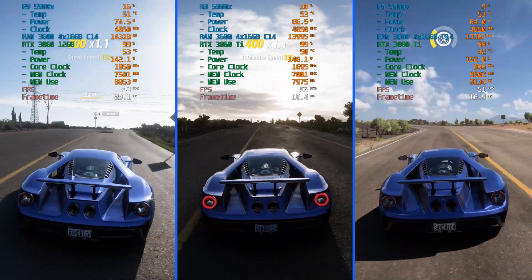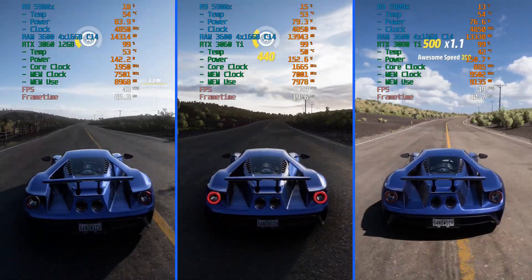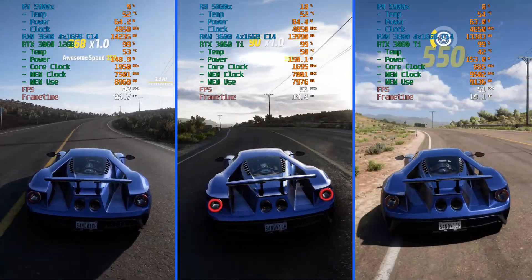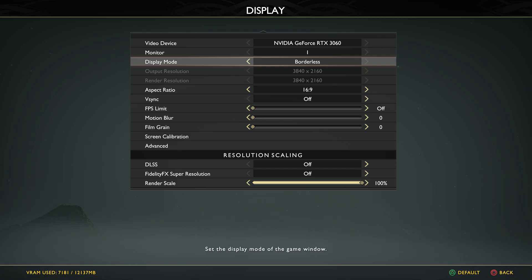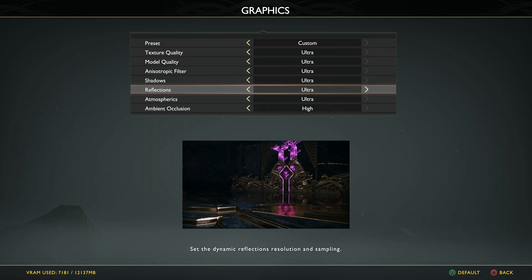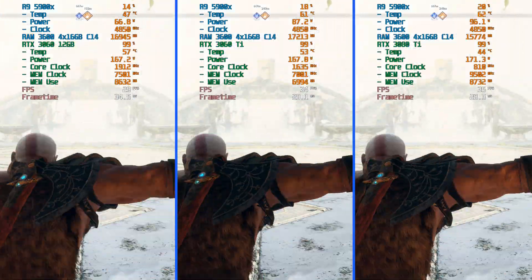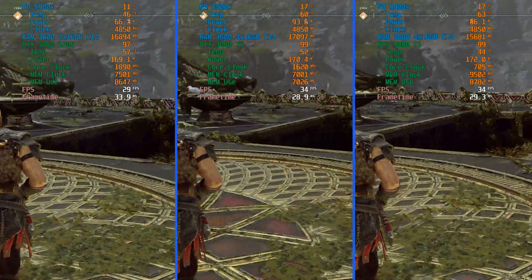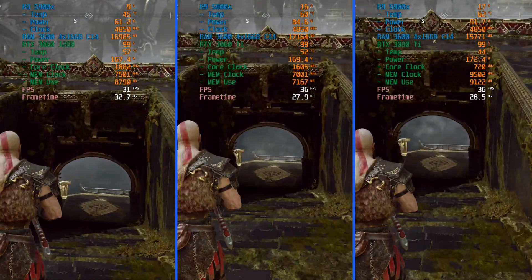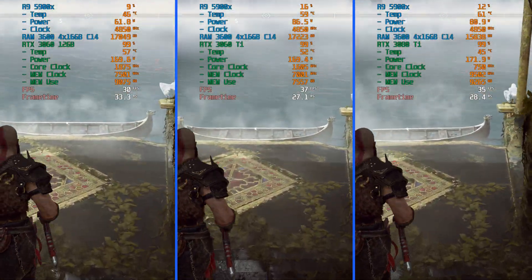If I reduce the RTX 3060 Ti's power target to match that of the 3060, just how much — if any — performance would I lose? How much would this reduce heat output in my system? Would I see similar performance to that of the 3060? Or would the additional CUDA cores keep performance above the 3060 while reducing power consumption and heat? I ran a couple of games and to my surprise, the 3060 Ti was able to offer extra performance — not a ton, but still, it offered more frames at the same power target.